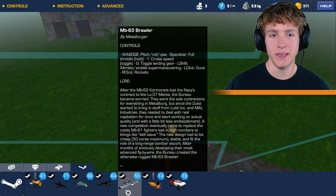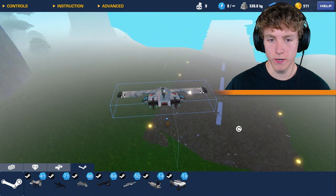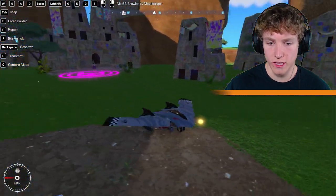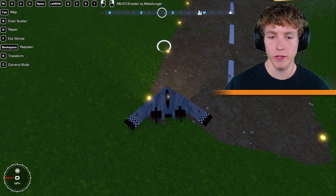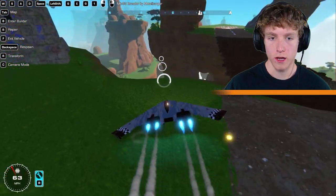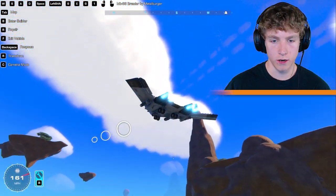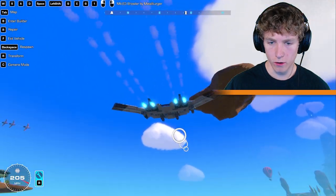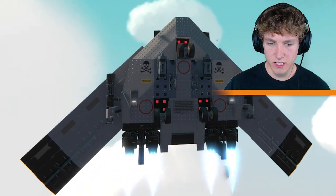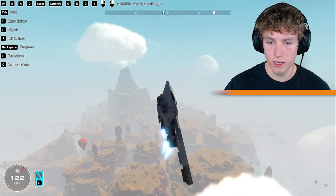Next up we have the MB-63 Browler by Metal Burger. He always has the most epic builds too. Look at that - it looks insane, dude. I love the whole B-2-shaped style jets, they're so cool. Let's go ahead and take off. This thing has a lot of control, that's nice. G - do you guys see that landing gear and how that works? Oh my gosh, that's so satisfying. I really wish I could make landing gear like that.